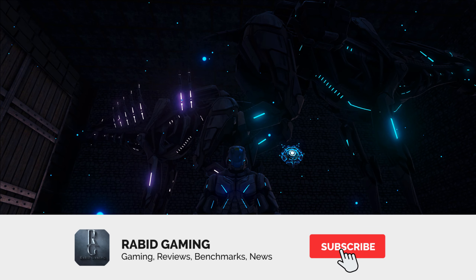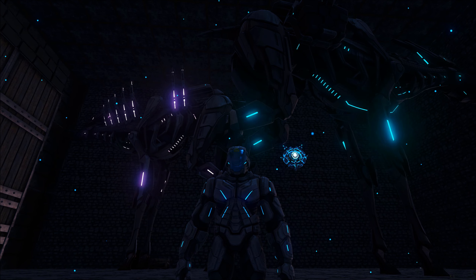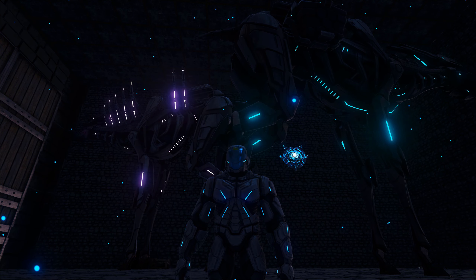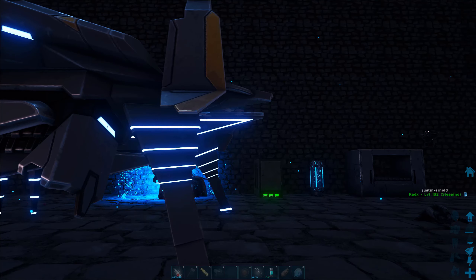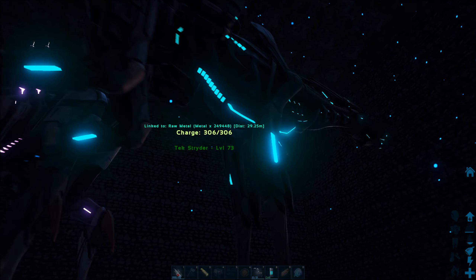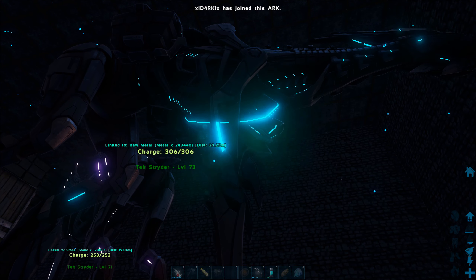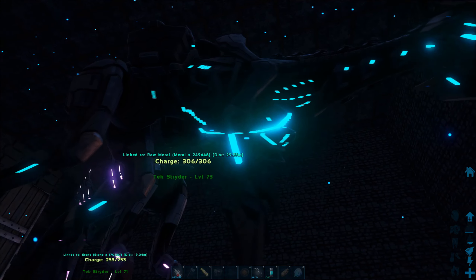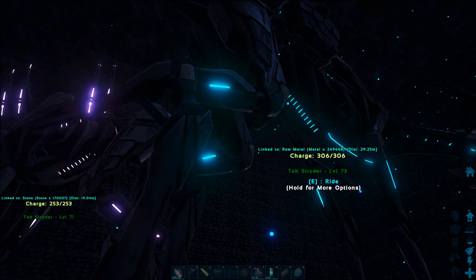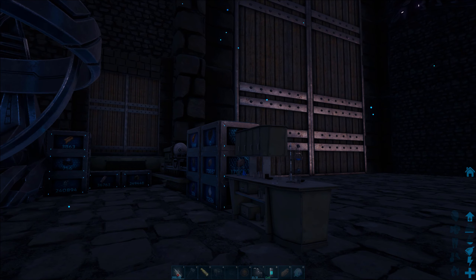Welcome to the Rabid Gaming YouTube channel. Today we are looking at the best way to get mutagel. We're going to skip straight to the point — the ultimate best way to get mutagel. If you're unaware, mutagel is used for taming tech striders, which are in Genesis. This is an official server, so we're showing official ways to get it. These tech striders are ultimate gatherers — they're amazing.